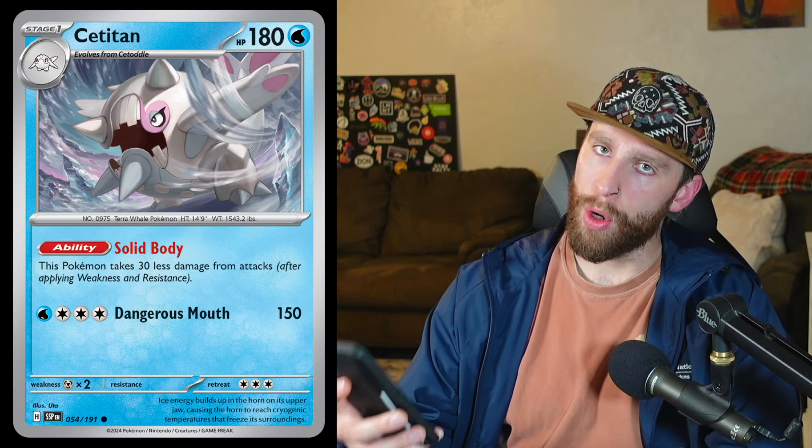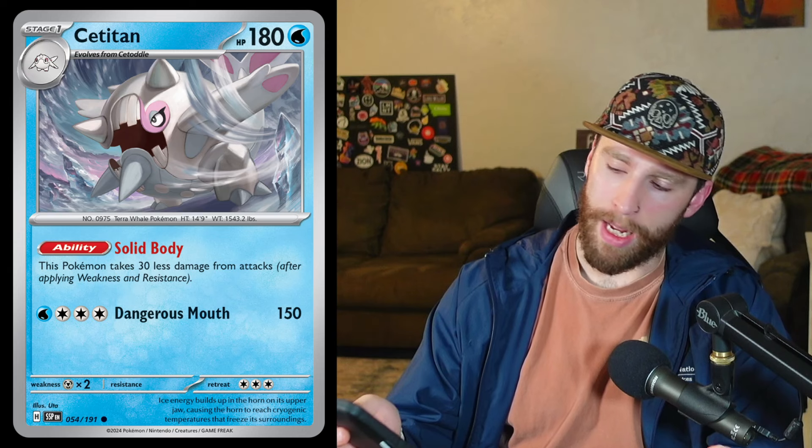It's going to be really awesome. It still has the same weakness to metal. It has the Dangerous Mouth attack for four colorless, one water hits for 150. You have to really figure out which Cetitan you want to play — 240 or 150. I'm definitely going to be testing with this quite a bit, but if you're wanting to lean into tank and heal, this Cetitan is going to be the way to go.